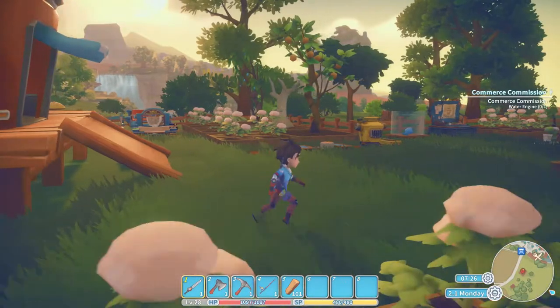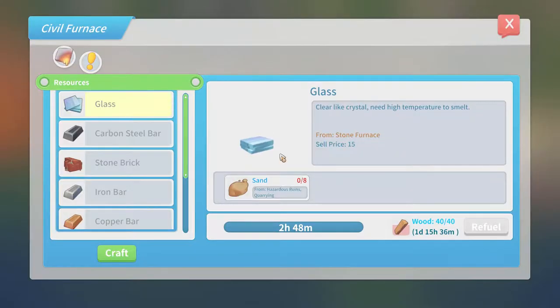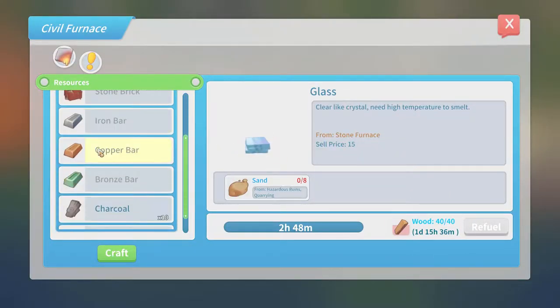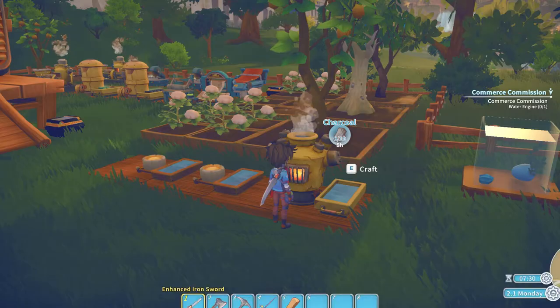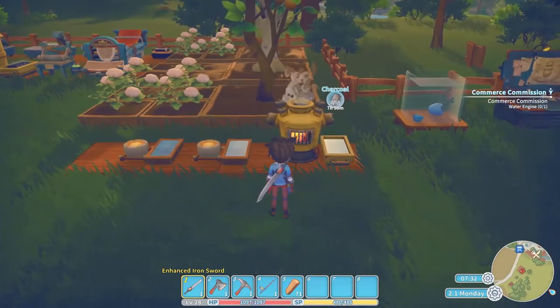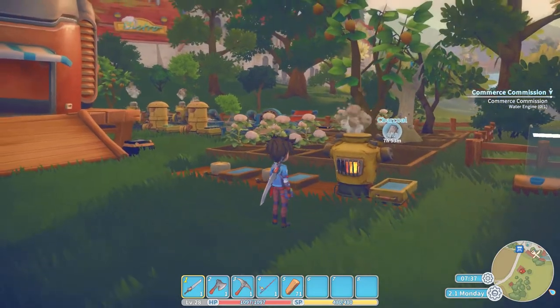The first recipe we'll talk about is the Civil Furnace. The Civil Furnace is a direct upgrade from the regular furnace, allowing the player to smelt anything up to iron ore. It can hold up to 40 wood as fuel and cuts the processing time of a regular furnace by one-fifth. The furnace can run for about 40 hours before needing to be refueled.